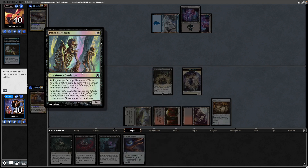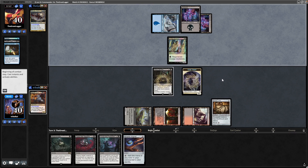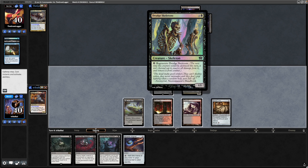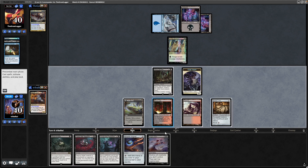Drudge Skeletons from our opponent. They can reanimate that. We'll still gain the life from the Basilisk Collar though. It's noteworthy with our commander that this, with regenerate, isn't destroyed and then brought back — it is simply left in play and tapped. It is a replacement effect on the death. So not going to trigger our Mahadi.